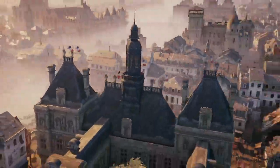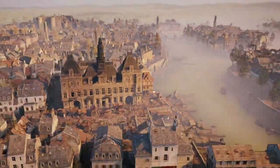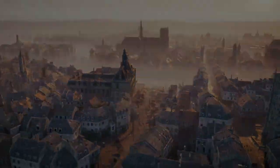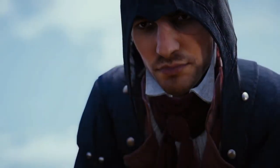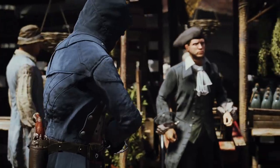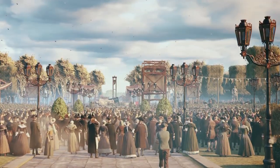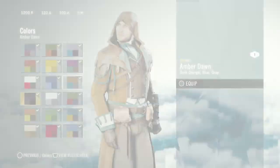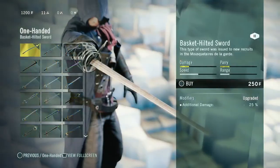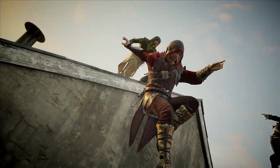Assassin's Creed Unity, created by ten studios taking four years, is the most innovative leap forward for next-gen gaming. This video covers all the major features and technological advancements in Assassin's Creed Unity, from the crowds of 5,000 people in the streets of Paris to the deep customization of your master Assassin, to the debut of four-player co-op.